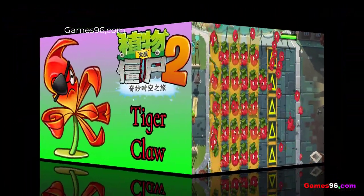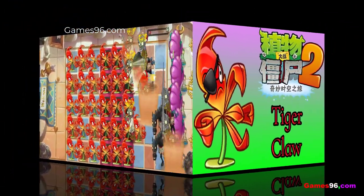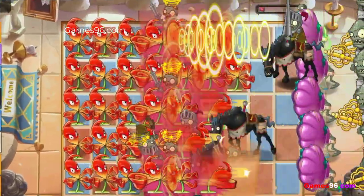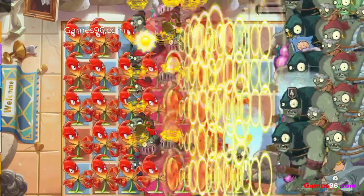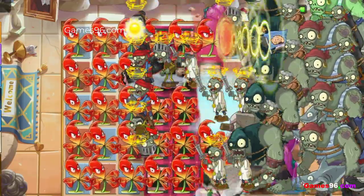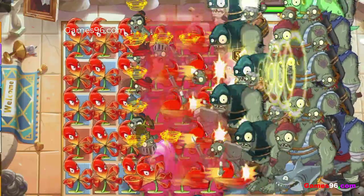Tiger Claw is a melee plant in the Chinese version of Plants vs Zombies 2. He uses his claw to ensnare the first zombie he encounters and uses it as a shield against other zombies. Tiger Claw will also damage zombies attacking his zombie shield by punching them with his other petal arm. After the zombie Tiger Claw captures dies, Tiger Claw will need to recharge before he can snatch another zombie.